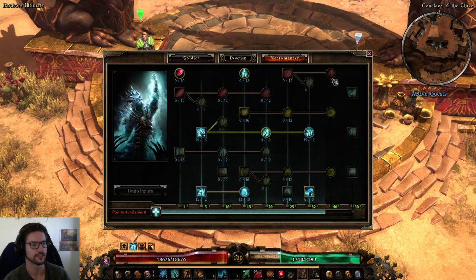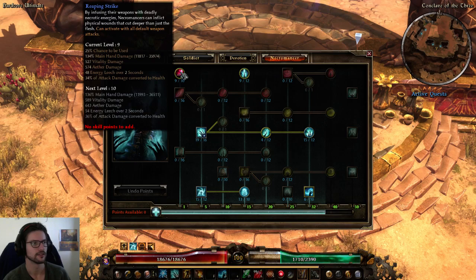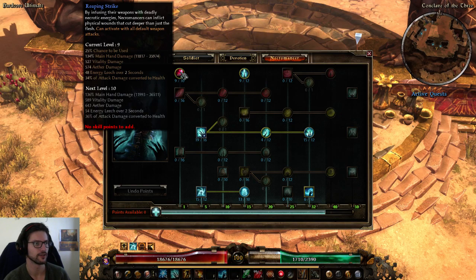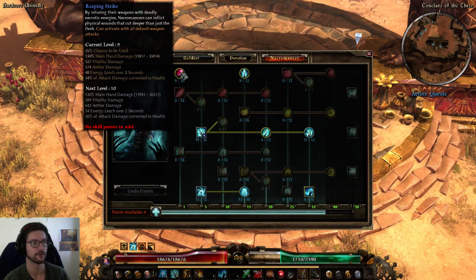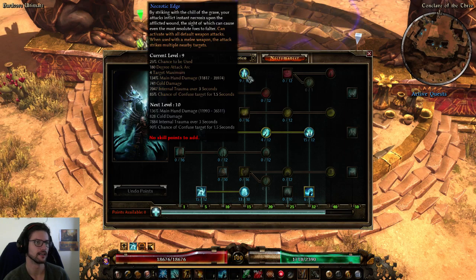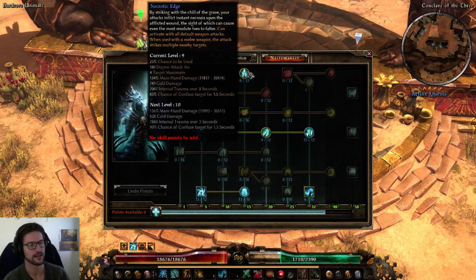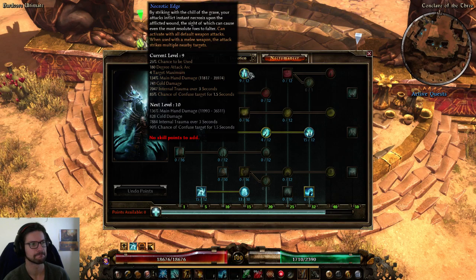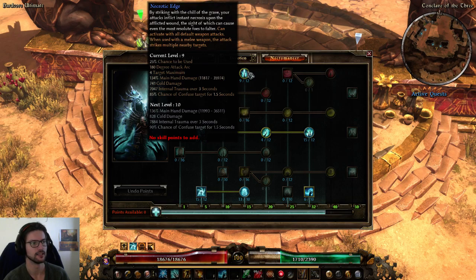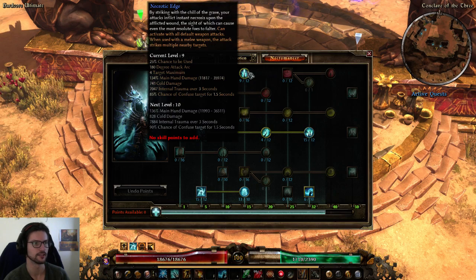Now for the Necromancer — this is only our supportive mastery. We have two more weapon pool skills. Reaping Strike is a one-pointer with a 25% chance to proc; it converts vitality and aether damage to physical, deals a lot of physical damage, and heals you. Necrotic Edge has about two points with a 25% chance to proc; it converts vitality to physical and vitality decay to internal trauma, and cold damage also converts to physical. Pretty good weapon pool skills that synergize very well with Leviathan.